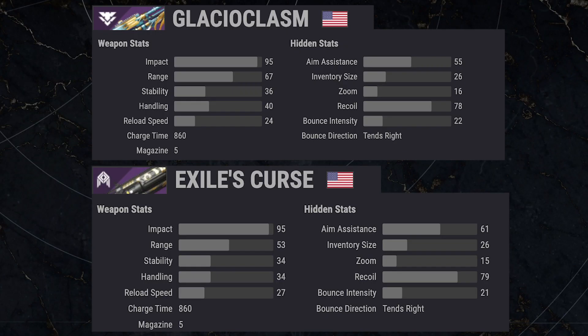Now let's dive into the god rolls. I'm going to be comparing the Glacioclasm to the Exile's Curse, which in my opinion is the best fusion rifle for PvP prior to the Glacioclasm. Right off the bat the Exile's Curse is already showing lower stats across the board — the Glacioclasm has 14 more base range, which is going to be a big difference maker. The stability is increased, the handling is increased, and the impact is the same on both so they'll have the same damage numbers.